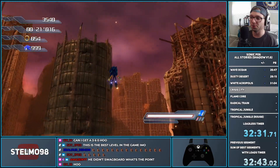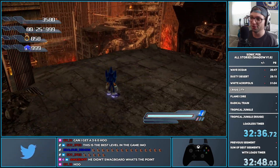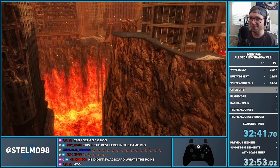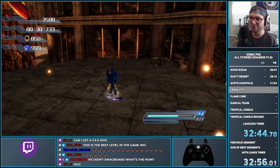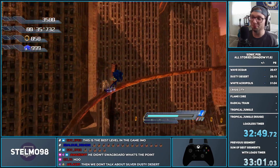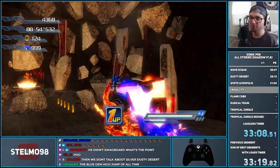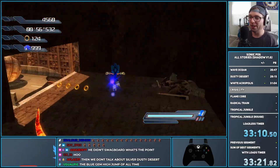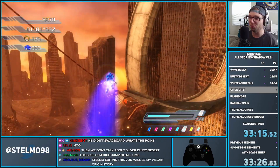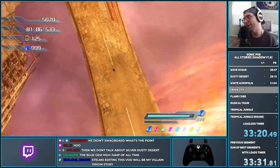Our first bit of Shadow Release exclusive movement: we do a high jump, which is really nice, then use a slope jump — which might be Shadow Release exclusive, I'm not entirely sure — to skip those springs. Then we do a Blue Gem high jump and a double homing attack to completely skip going around that part, heading straight on through. Another piece of Shadow Release exclusive movement: Blue Gem high jump, switch to the White Gem, give ourselves a couple of extra jump dashes.